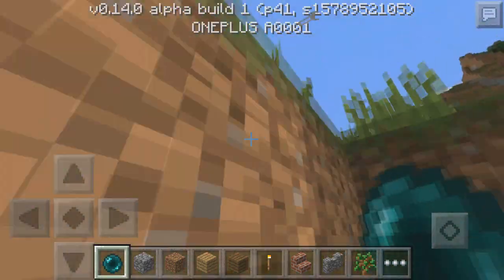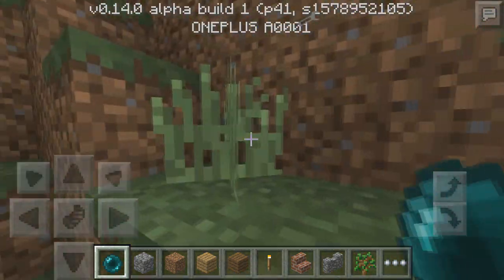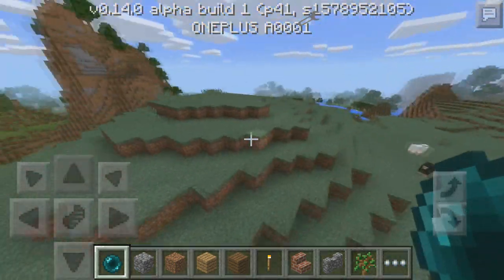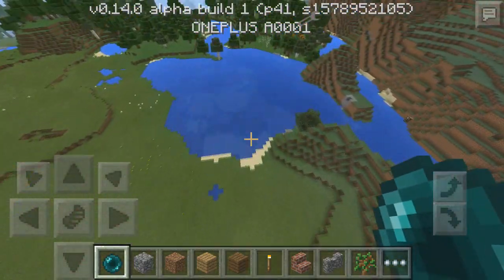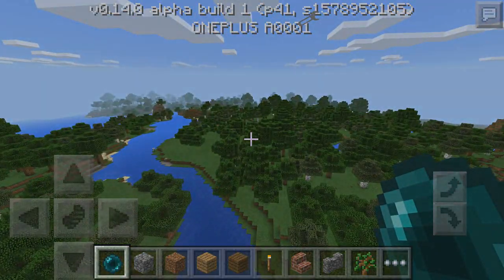It also has purple particles. The Ender Pearl does come in handy — it allows you to travel all around your world just by throwing a little ball, which is really cool. That's pretty much it for this mod. Go down below in the description and download it. Thanks for watching, drop a like, share this video on Twitter and all that good stuff. See you guys and gals, stay cool. Bye!